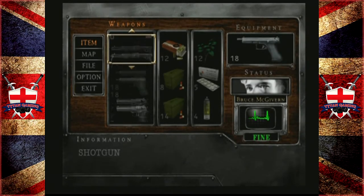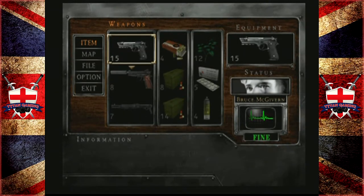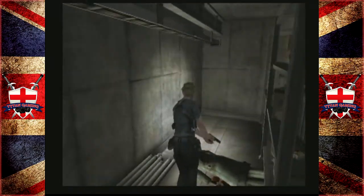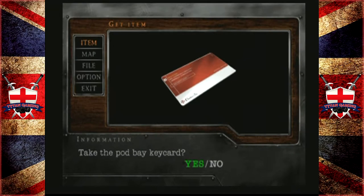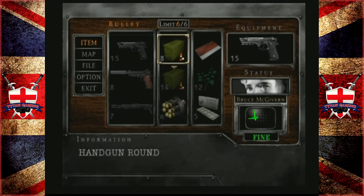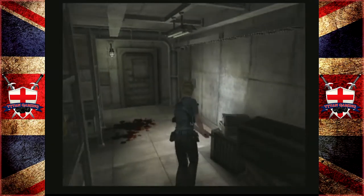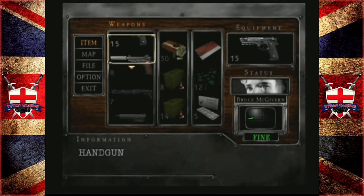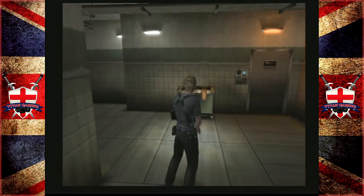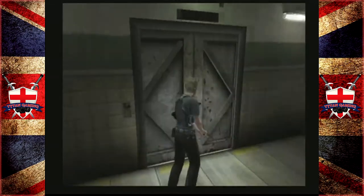Definitely want some ammo. Ammo for other weapons like the shotgun seems to be very rare. Pod bay key card — yeah, sure. Let's switch up to the science handgun — the science handgun absolutely has a place. Let's not change floors just yet.